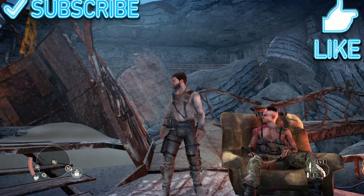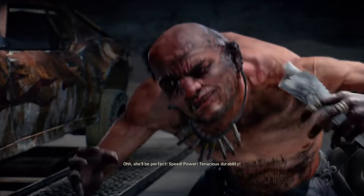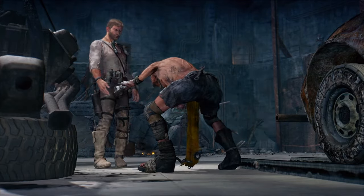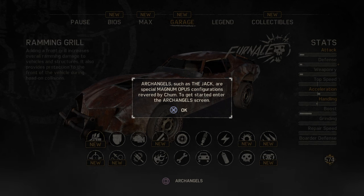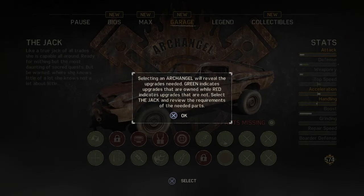So we have Chum here, he has another mission for us, see what he has to say. Okay, the plans for the car — what do we have? Selecting an arch angle will reveal the upgrades needed. Green indicates upgrades that are owned, while red indicates upgrades that are not owned. Select the jack and review the requirements of the needed parts.